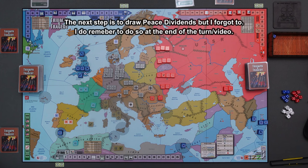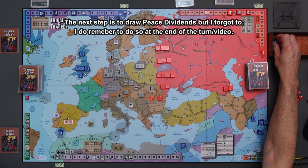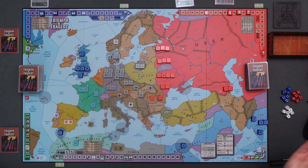Going to the sequence of play, the next thing is to determine the turn order. Let's roll a d6. I'm going to roll and see what the turn order is going to be for 1938. We rolled a one, so that's going to be over to the Axis side. I think that's what we had last turn. So we're going to put the turn marker and give the current turn to the Axis.